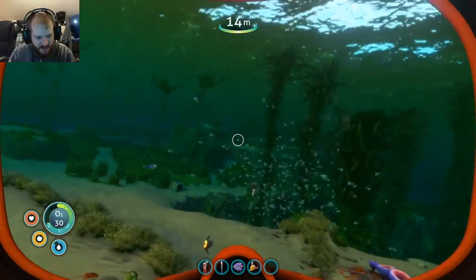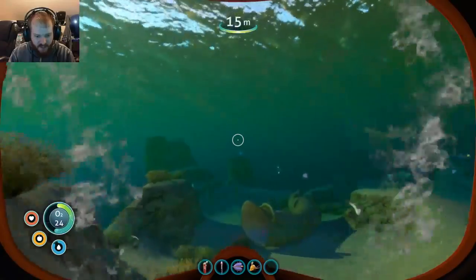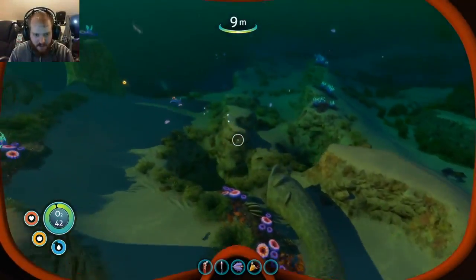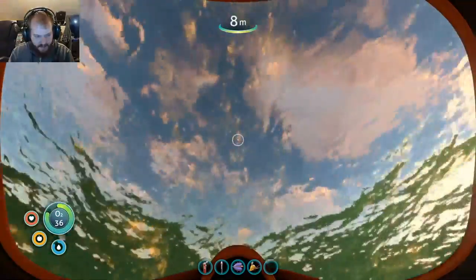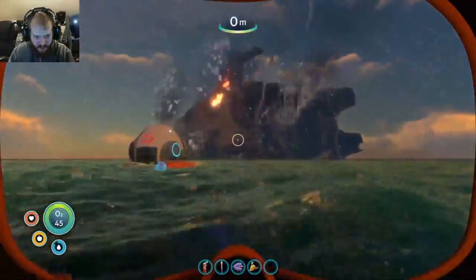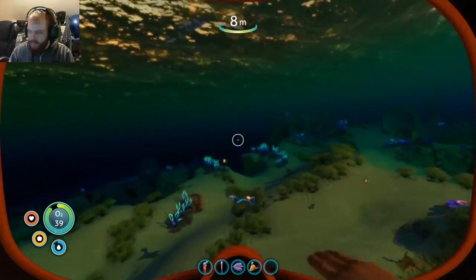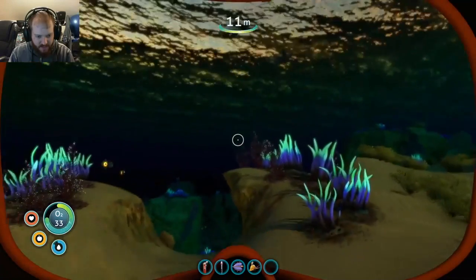Yeah, night time seems like it's probably gonna be bad news, but we're gonna risk it because we're gonna look for more gear. Alright, which way is my actual ship? The ship's that way, so I feel like if there's gonna be wreckage it's gonna be in that direction - and wreckage seems like a good place to look. Oh there we go - metal salvage!